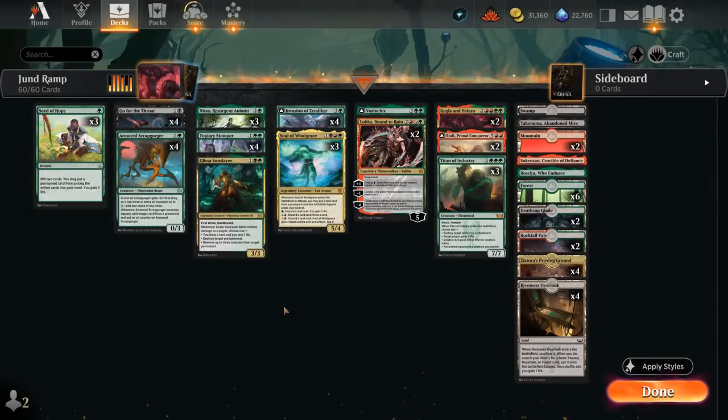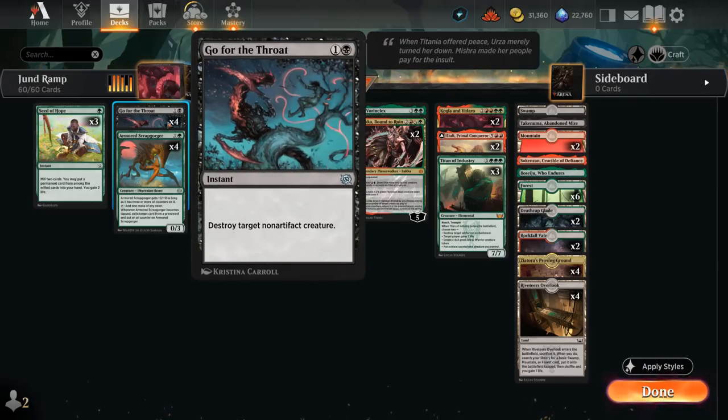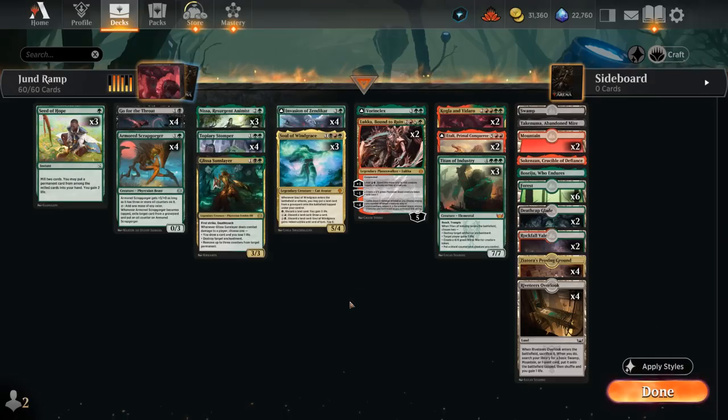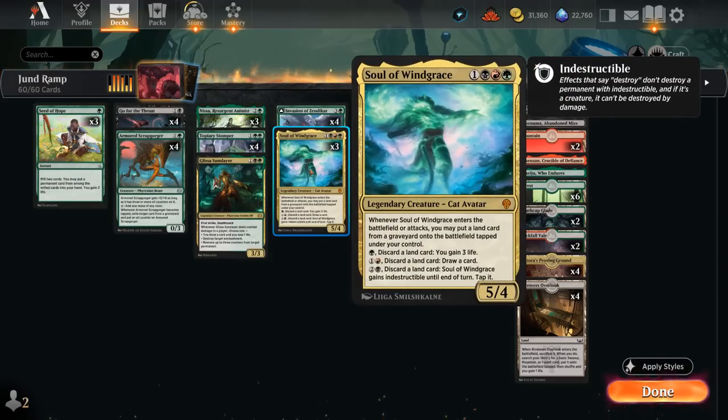Hello and welcome to another Standard Games video. Today we're taking a look at a Junt Ramp deck that's using some of the same concept I tried in the mono-green Nissa deck, but now we're expanding our color range adding black and red to give us some powerful cards. Go for the Throat in black as removal, and then red offers Atali, Primal Conqueror at the top end and some other neat toys. Of course, Soul of Windgrace is another main reason to go in these three colors.